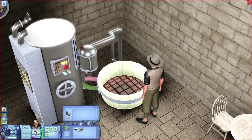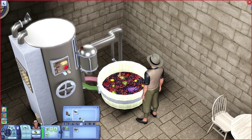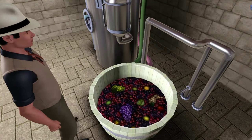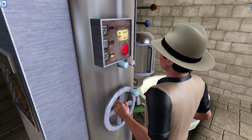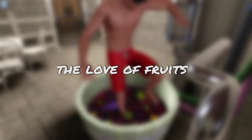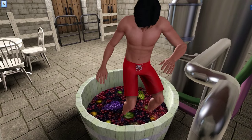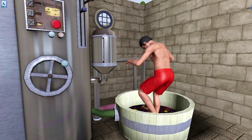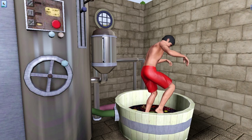You can have nectar-making as a skilled career, introduced later in The Sims 3 Ambitions. To make nectar, you must have the amour des fruits — which means the love of fruits — the fruits themselves, and a nectar maker. Your Sim places 10 fruits in the tube and squishes them with their feet, which is an old technique but gets the job done.